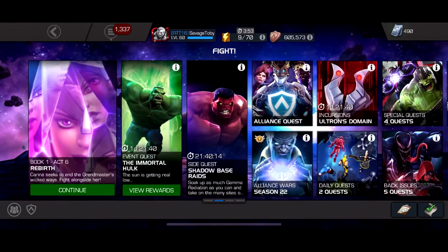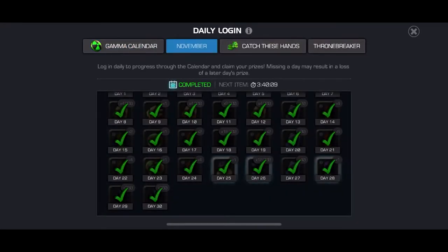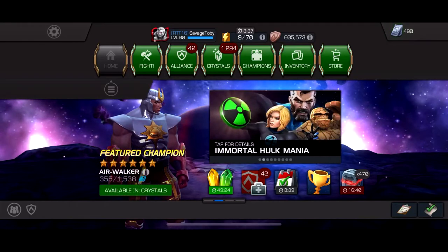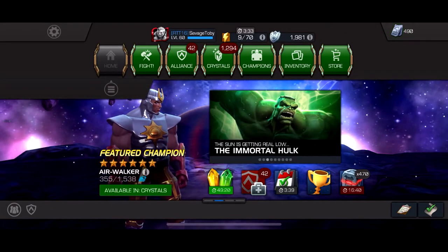Plus the monthly login calendar. I'm Thronebreaker — I don't know if it's different for other players — but I get 100 units a month from the 10, 20, 30, and 40 day rewards. So just from the event quest and the calendars, you get an extra 700 units per month, putting us at 5,880 units per month.